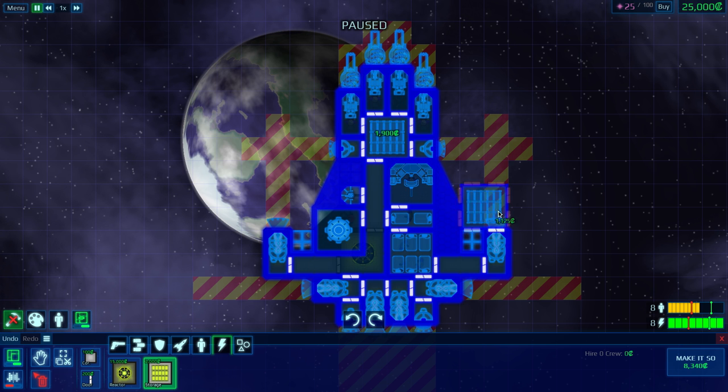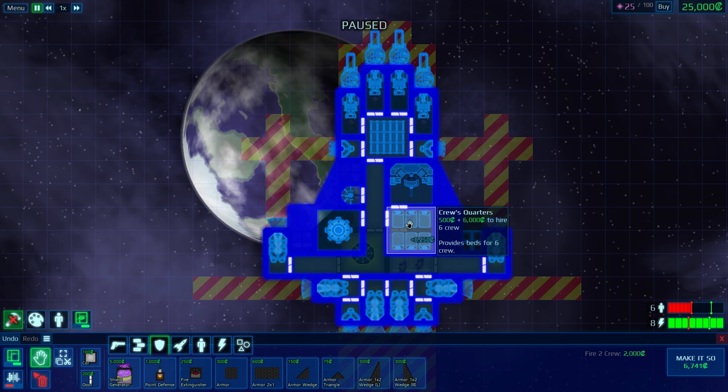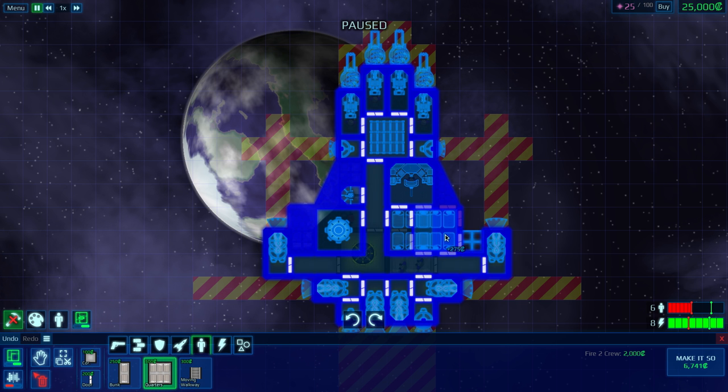I'd like energy storage — let's drop 2,000 on that. It will take power cells from the reactor and store them, mostly as a buffer for our guns, which is why I put the storage right there. I'm going to expand our crew quite a lot — I'll move the crew quarters over. You get a little money back because you automatically sell the old crew quarters when you replace them, and you'll get better prices as you place things down.